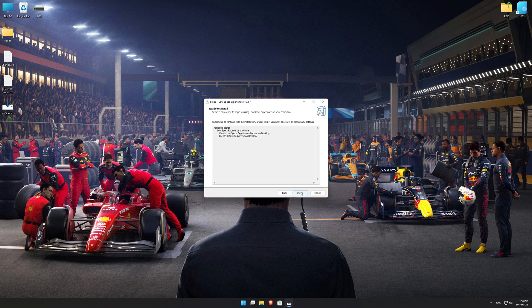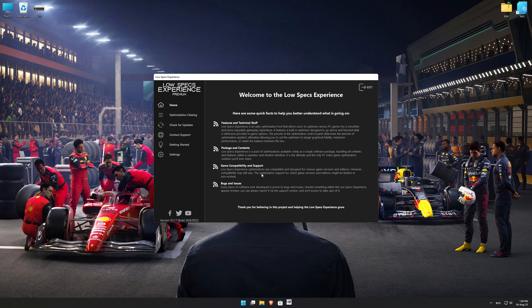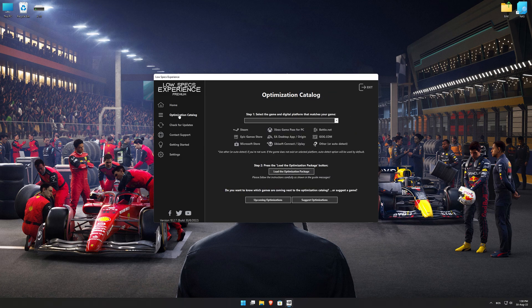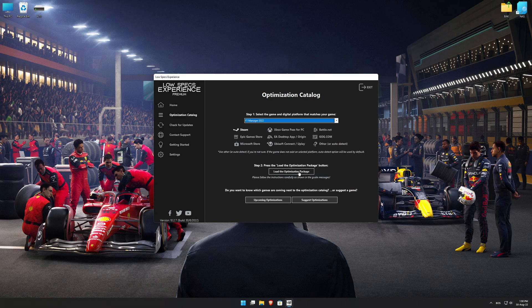First of all, start the installation process for the Low Specs Experience. Once it's done, start it from the newly created Desktop shortcut and select the optimization catalog. From the top of the menu, select the applicable digital platform, and then select F1 Manager 22 from the drop-down menu.